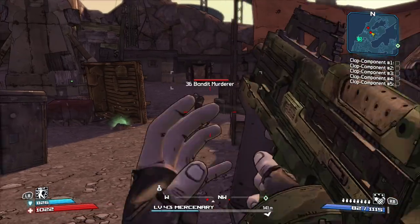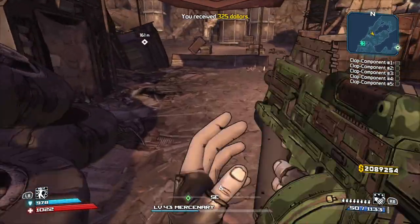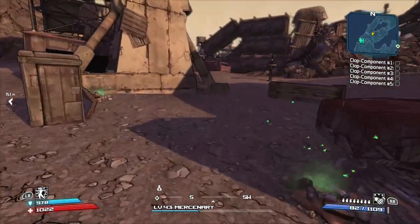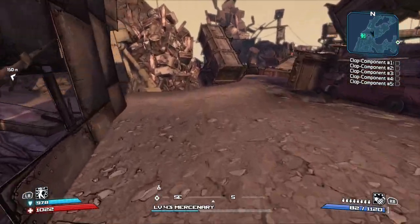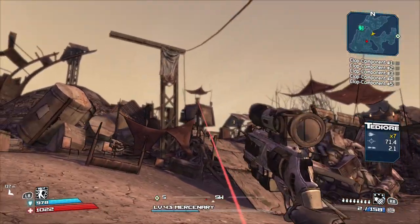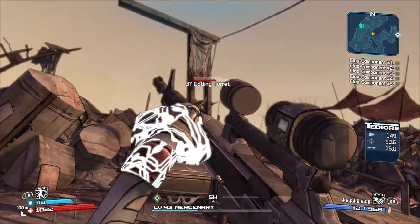I'm still so glad I picked up the Anarchy — that mag size is just ridiculous. Where do I need to go, actually? I didn't even look at the map. Oh, it's quicker to go that way. Freaking 82 rounds in a magazine for a gun that shoots multiple projectiles — that's just insane. Oh, they got a turret. Let me get the rifle out.